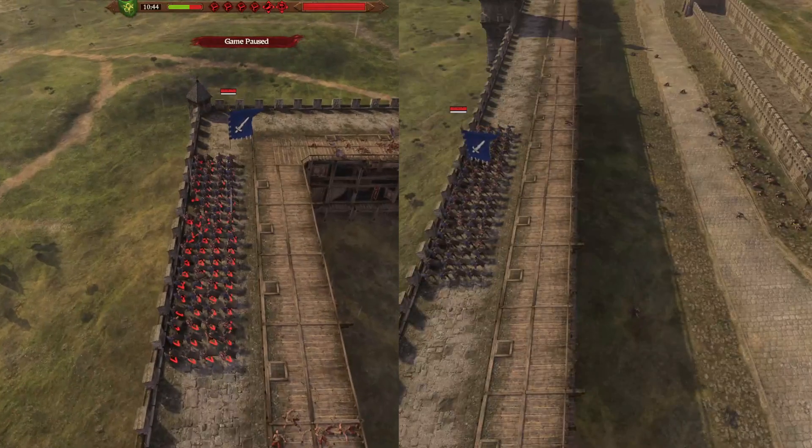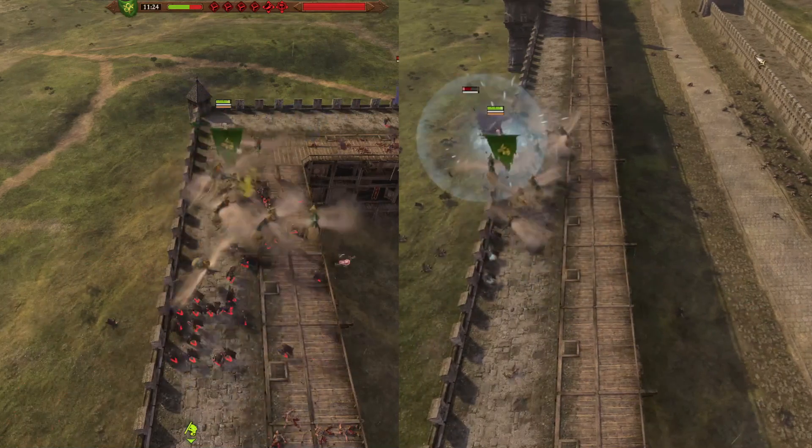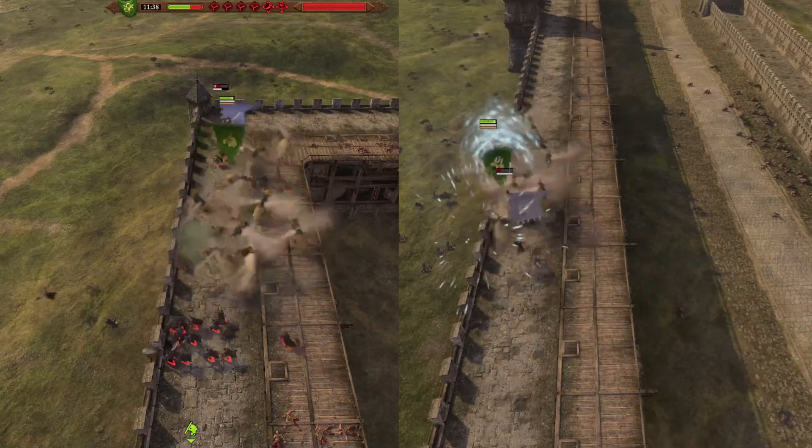I did some testing about which angle is best to attack from. I found that when you attack from behind, they'll do a lot more initial damage. However, in both cases it takes about 30 to 35 seconds to break this unit of Zargard.